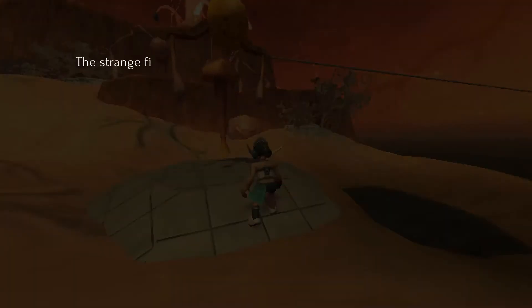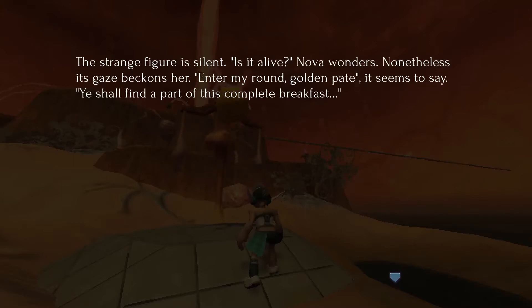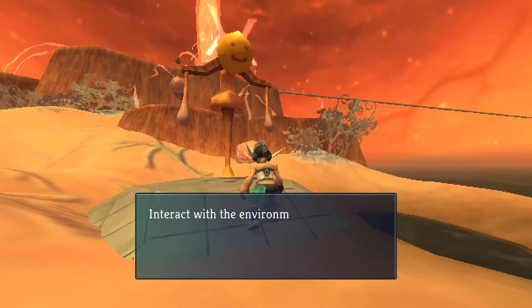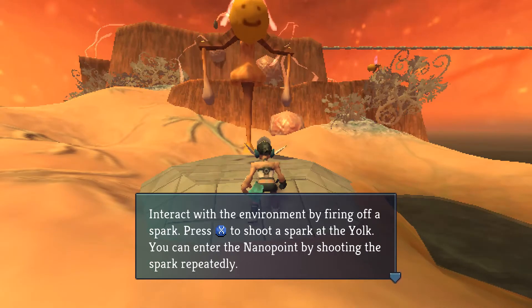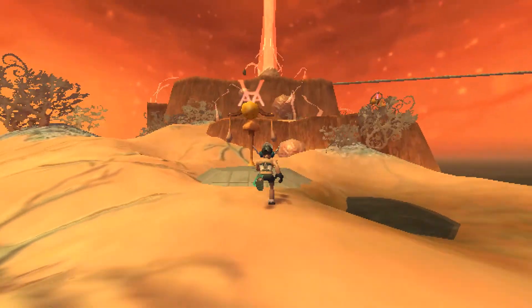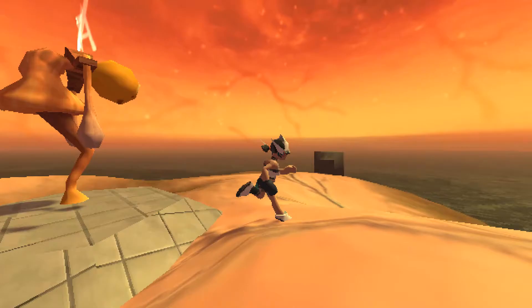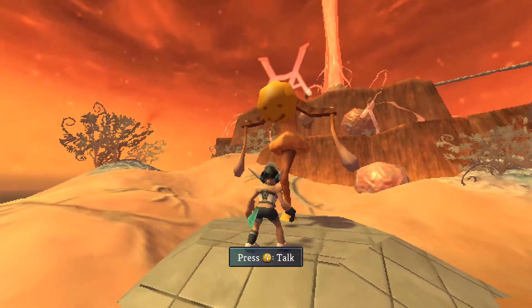Hey there, yoke figure — you're a weird one. 'The strange figure is silent. Is it alive? Nova wonders. Nonetheless, its gaze beckons her. Enter my round golden plate, it seems to say. The yoke and Nova's fate begin to resonate. The presence of a new nanopoint is in the air. Spark this being and reveal its nanopoint. Shrink forth, Nanocleaner Nova.' I think I'm getting an idea of how this is going to work — we're going to enter some kind of sub-world from each of these figures in this intro hub.